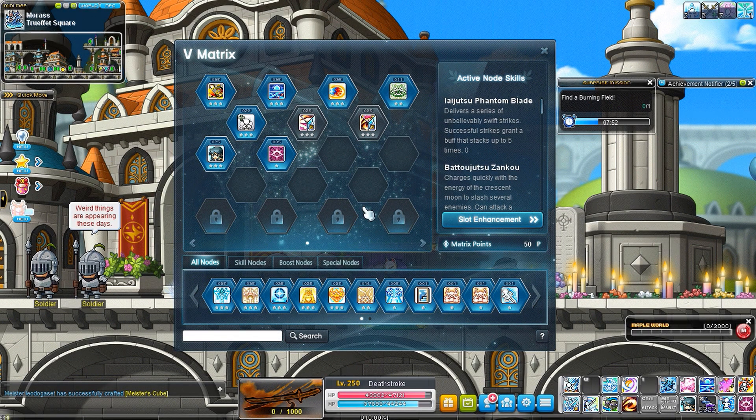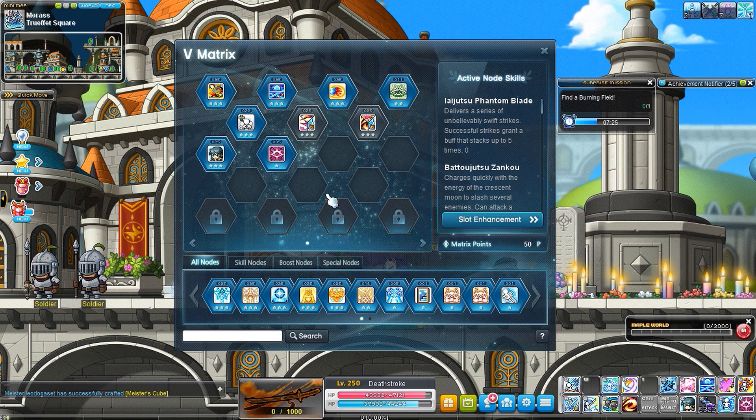Welcome to the situational nodes section — I like to call this the clown fiesta because you have a limited amount of space and you have to decide which nodes you want to use. Everything is situational: it depends on whether you want to train or boss, and then specifically which boss you're fighting. You might need certain tools more than others.